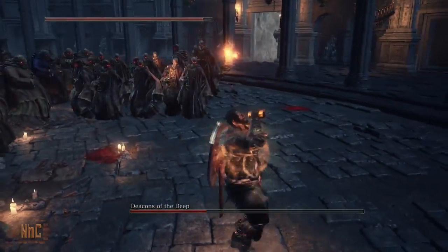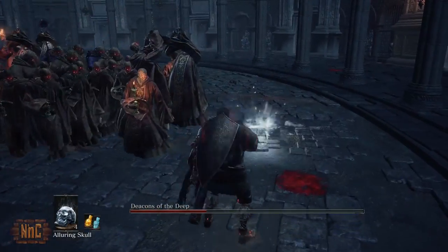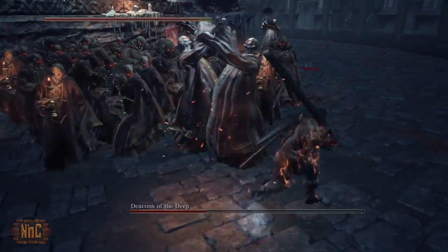If you do get trapped and you get hit a little bit, just make your way out of the group and heal up and go back in for a few more strikes. But watch out for the fireballs.